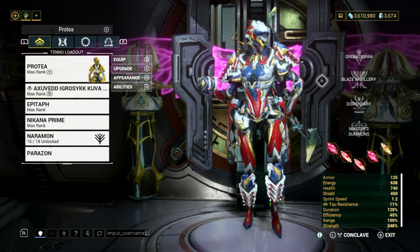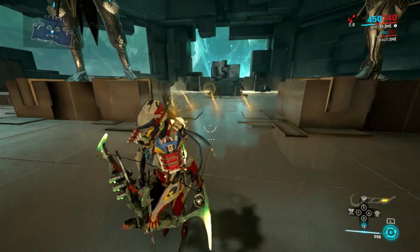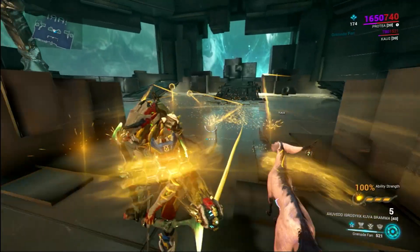Here is a short explanation of her kit. Her first ability has two functions: Tap and Hold. A tap will throw out Shrapnel Vortex and deal slash damage on enemies. Holding the ability will give you a lot of shields, and we will be using this a lot in this build.